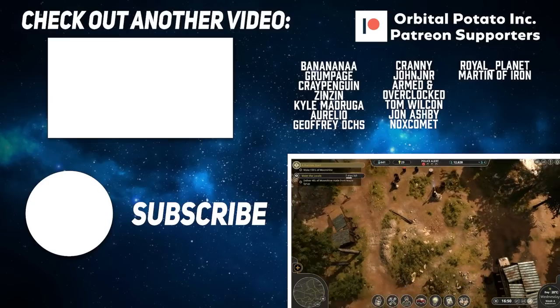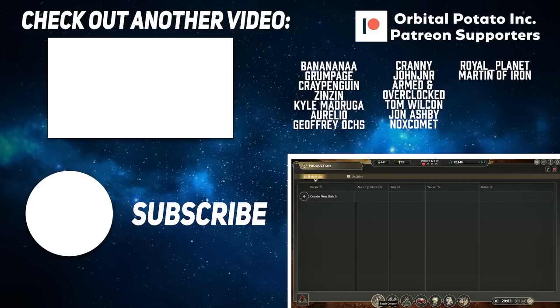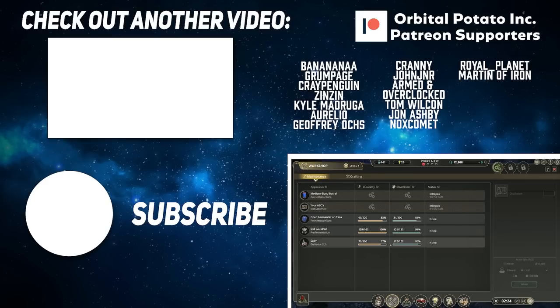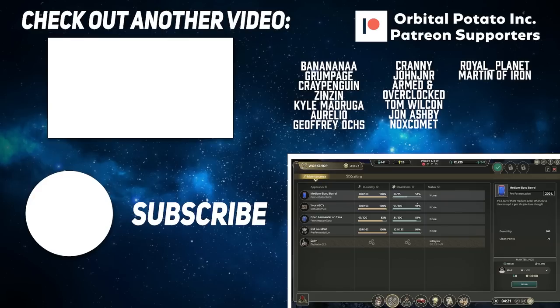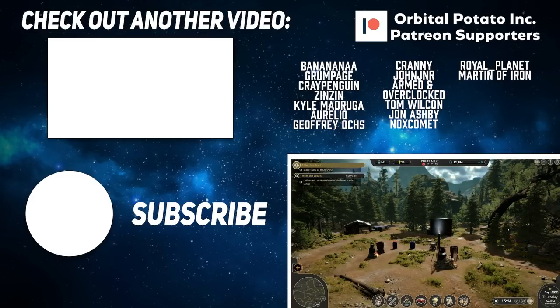Ladies and gents, we're gonna wrap this episode up. I like this — Moonshine Inc. It is a ridiculously complex and in-depth process, but it's actually quite a nice little business sim for making alcohol. We'll repair the fermentation tanks, get them all repaired. I like it — it's very, very cool. I'm really excited to see where this little game goes. On that note, we're gonna wrap things up. Thank you ever so much for watching. My name, of course, has been Obrapotato. Check out the Patreon if you're interested in helping me make videos like this possible. I'll see you next time — bye.